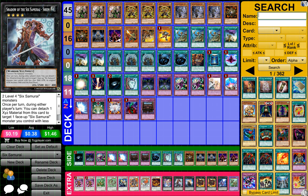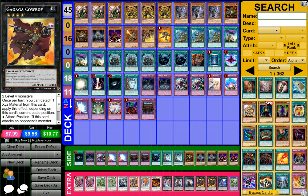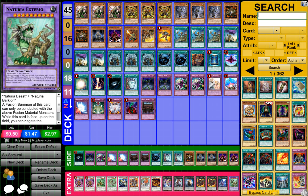1 Shadow of the 6 Samurai Shin, 1 Number 50 Black Ship of the Corn, 2 Gagaga Cowboys, 1 Number 101 Silent Honor Arc, and 1 Natron Extorio or something — I don't even know how to say that card right.